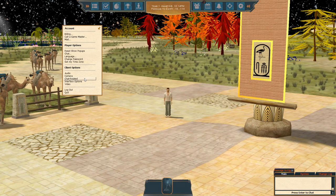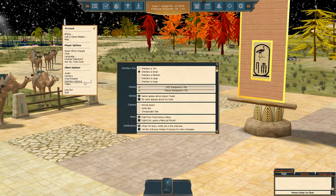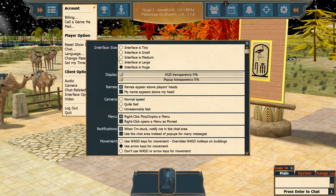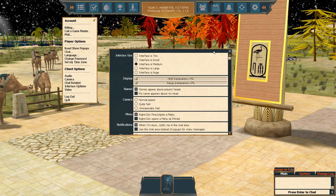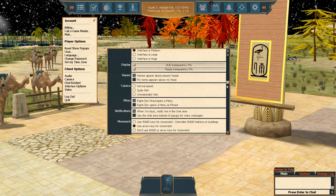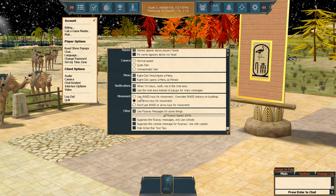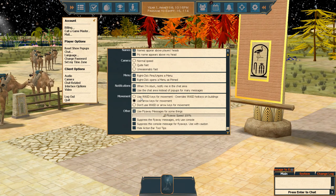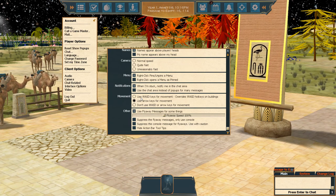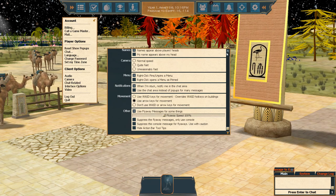We're going to skip over chat-related settings because much of what is in there is a matter of preference. However, let's click on interface options. The first section is the interface size — you can go from tiny up to huge. We're going to stick with medium here. If you scroll down there are also movement settings. You can set it so WASD keys are used for movement, but they are hotkeys for some important buildings throughout the tale, so I don't really recommend it. It's a lot easier to click on stuff to walk.